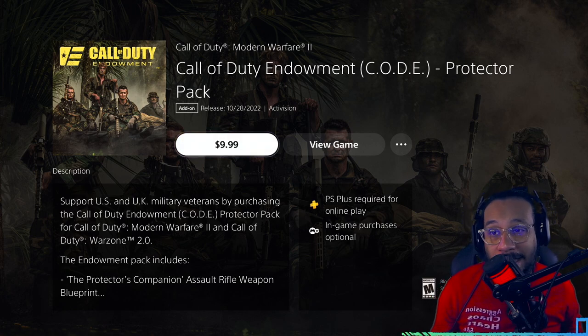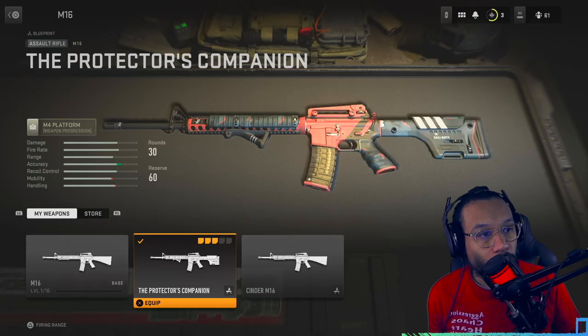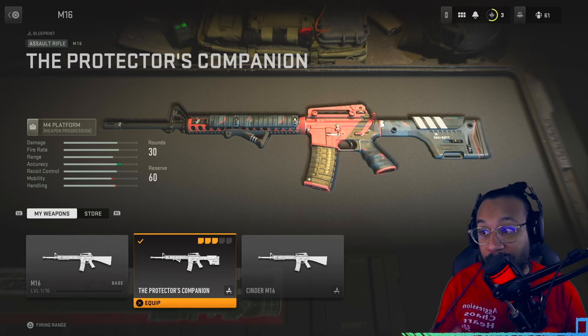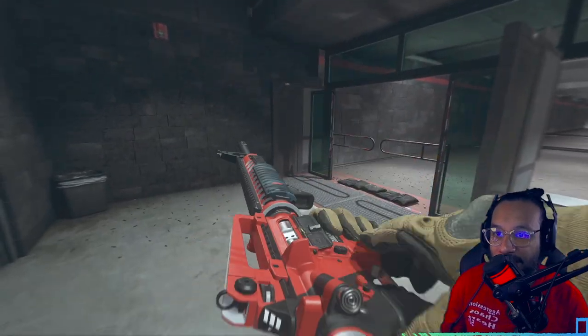For the first time ever in Modern Warfare 2, we got a pack that we're going to purchase and cover. So let's go through some of the items included in this pack. First up, for the M16, we get the Protector's Companion blueprint. You can see it right there — looks great. Here's a closer look at the Protector's Companion M16 blueprint in the firing range.